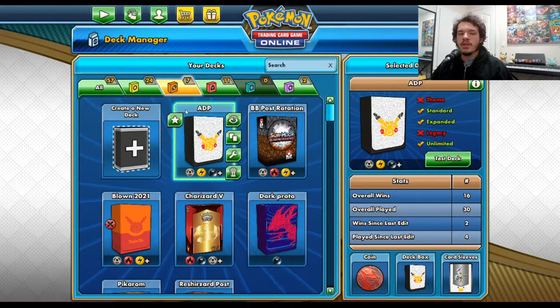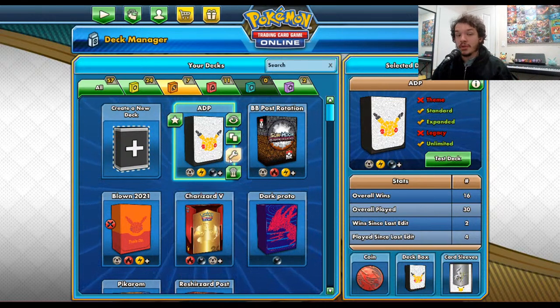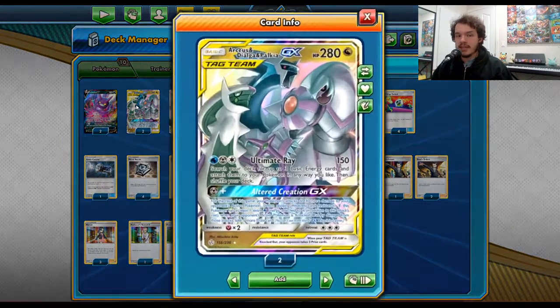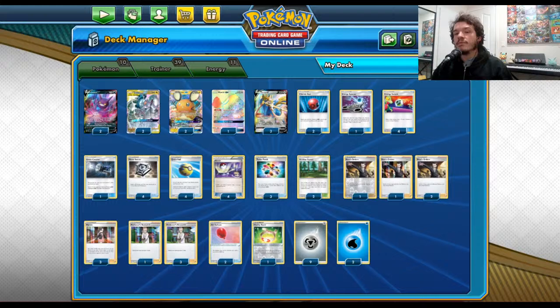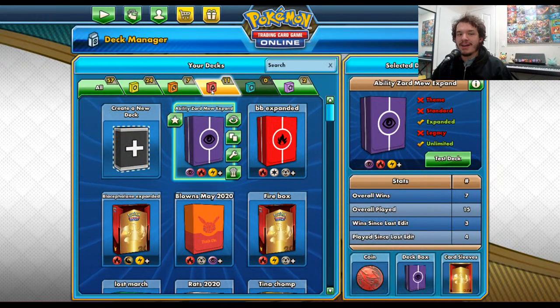Probably one of the most common questions I get asked is: can you use any trading card that's ever been printed in the Pokemon TCG? The short answer is no. The reason they do that is to help keep the format healthy. So if one strategy gets too strong — I'm looking at you, ADP — eventually it will rotate out. This time next year, ADP will not be playable in standard format. Everything from Sun and Moon will rotate out.